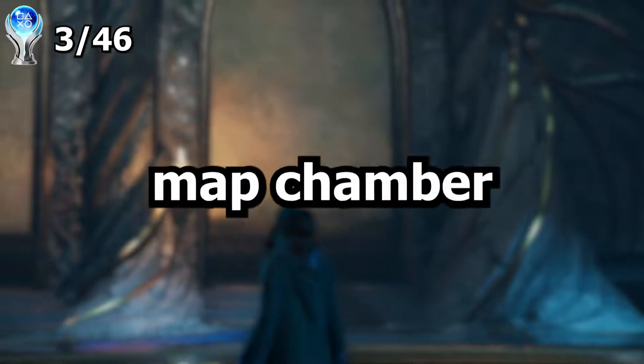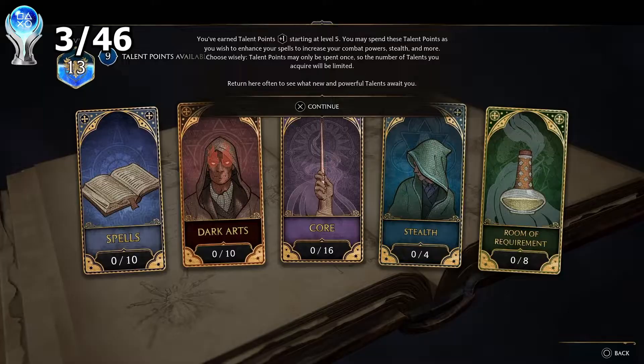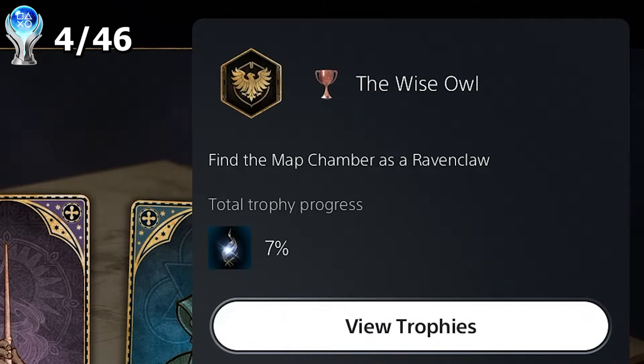I then found a secret map chamber, which I'm going to have to find again three more times as each house if I'm going to get the platinum. Find the map chamber as a Ravenclaw.